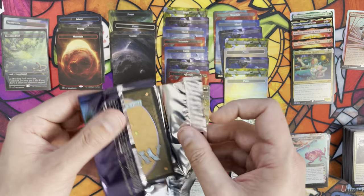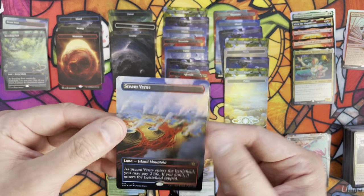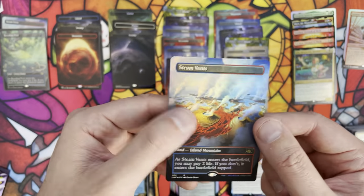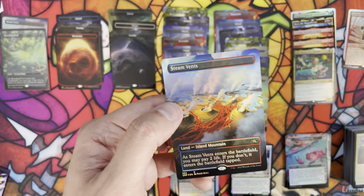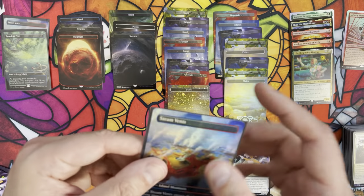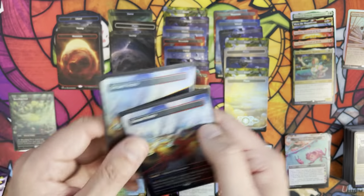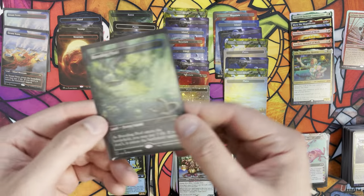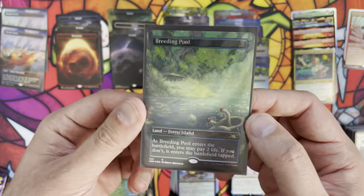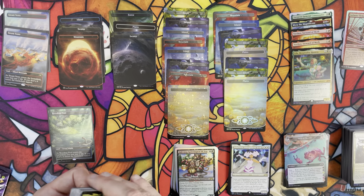Box topper time - being ever so gentle. What are we hoping to see? Another Steam Vents! No complaints from me - we're ending up with a double Steam Vents: two borderless foil shock land Steam Vents. And we also pulled our galaxy foil Breeding Pool, completing our galaxy foil quest. Very nice!